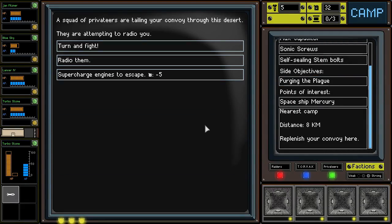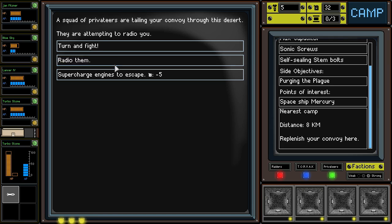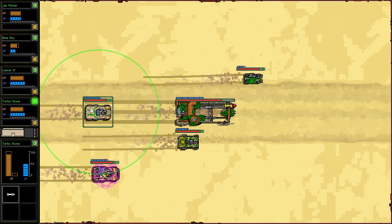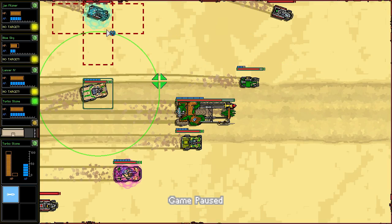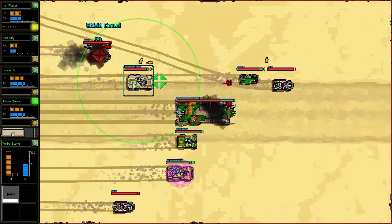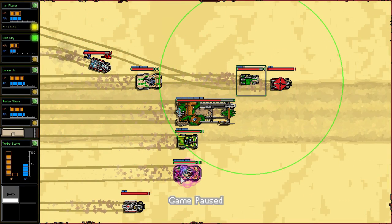A squad of privateers are tailing your convoy through this desert, attempting to radio us. They demand 20 gas. I'll probably just save me the time and let me fight you. These two are big slow dudes — I've got to address that right away. That took some of the shielding down. He's got some good damage here. Where are our four vehicles? This is kind of what is difficult sometimes — picking apart your guys from the enemies.